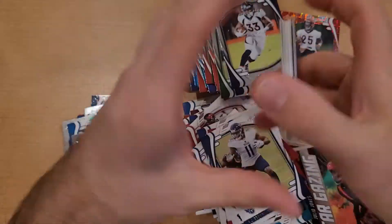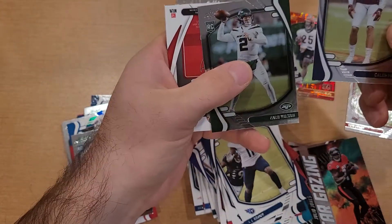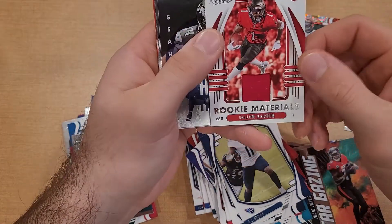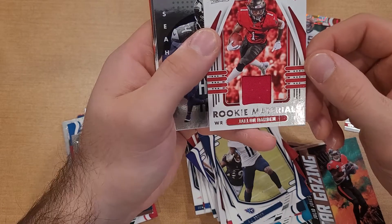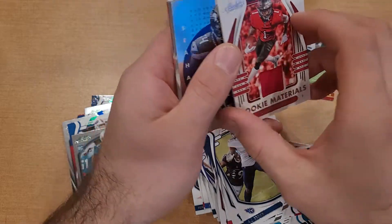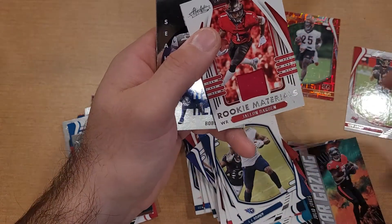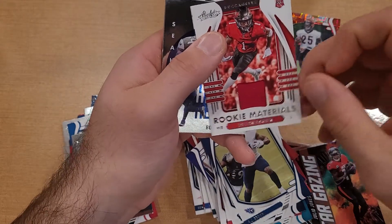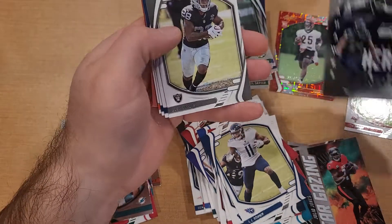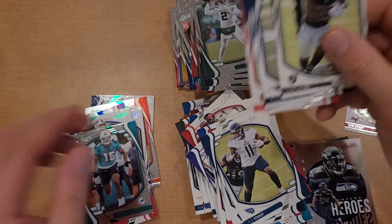Caleb Farley, Zach Wilson - looks like we got a patch card, Zach Wilson rookie materials. Jalen Darden, Buccaneer, out there playing with Mr. Tom Brady. Not numbered or anything, but just a one-color patch, so it's a second patch card - not too bad. Bobby Wagner hit insert, DK Metcalf, T. Higgins. Let's go ahead and do a quick recap on all of this.